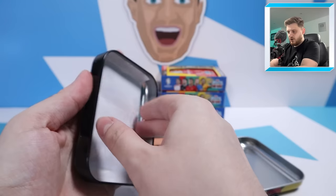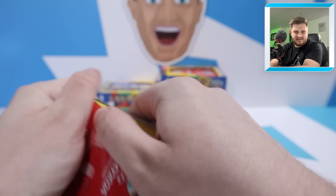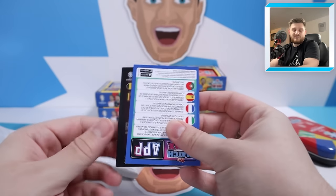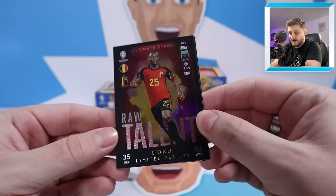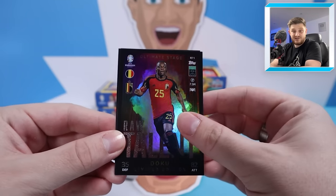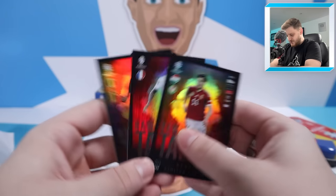Opening the Raw Talent tin now. The limited edition cards are separate from the main pack — a bit of a tease from Topps. There's also a free digital pack included. The limited edition cards are a really nice design — Ultimate Stage Raw Talent Jeremy Doku, with a lovely curtain and smoke screen in the background. Then we have Kolomwani Raw Talent and Milos Kerkez Raw Talent for Hungary. Three very nice limited edition cards exclusive to booster tin number one.